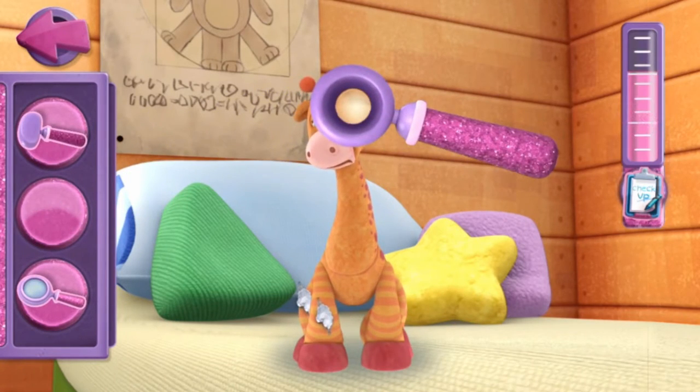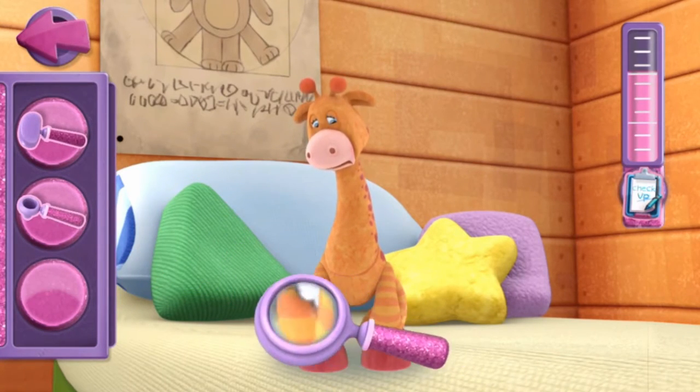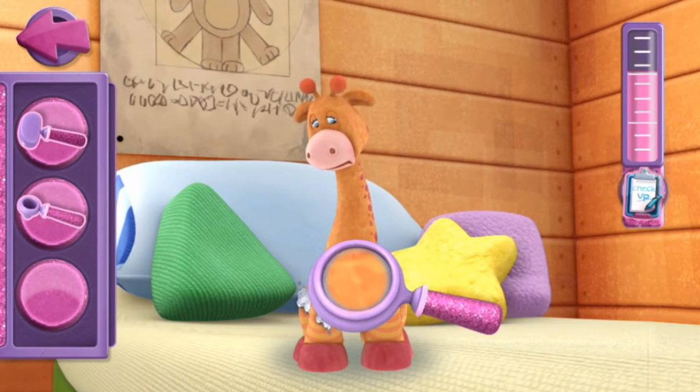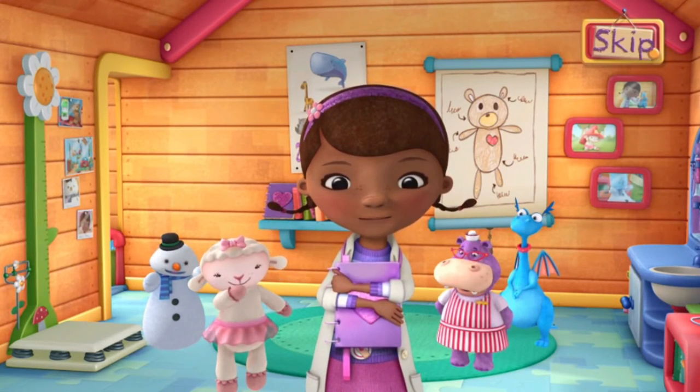Otoscope. Eyes and ears look okay. We should try another doctor's tool. Magnifying glass. Hmm, I don't see anything wrong. We found the problem. We have our diagnosis. Stuffing should be on the inside, not on the outside. It's a clear case of stuff anemia. We can fix that.